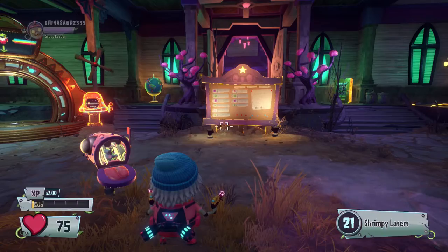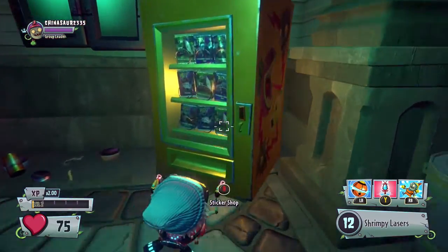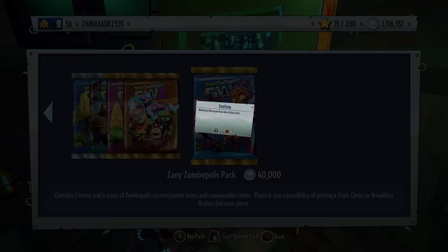As you can see, we have well over one million coins to spend today. Let's head over to the sticker shop and get this started. We're gonna be throwing all of our money into the Zany Zombopolis pack — added recently — and the Trouble in Zombopolis Part One pack. These have a very high chance of getting legendary characters and legendary hats. I'm hoping to unlock Breakfast Brains and Toxic Citron. As long as we unlock new characters and get legendary hats, I will be very happy. Three, two, one, go!